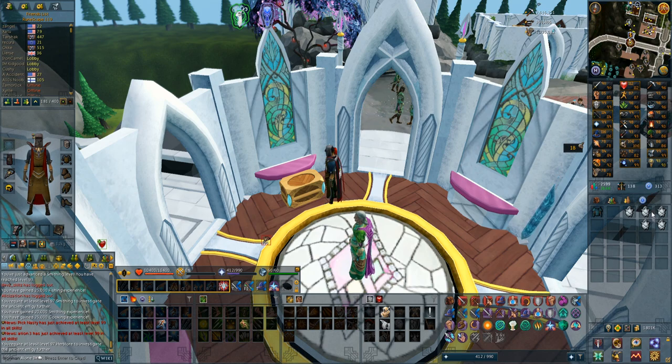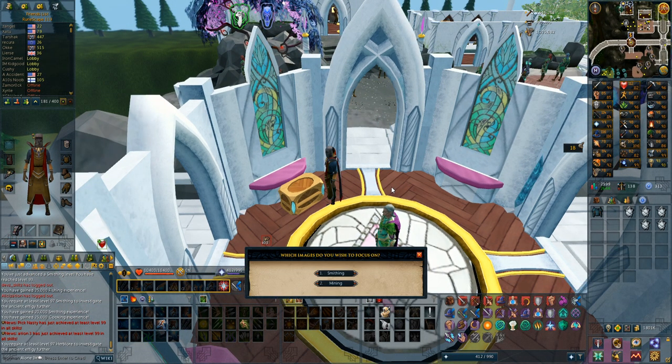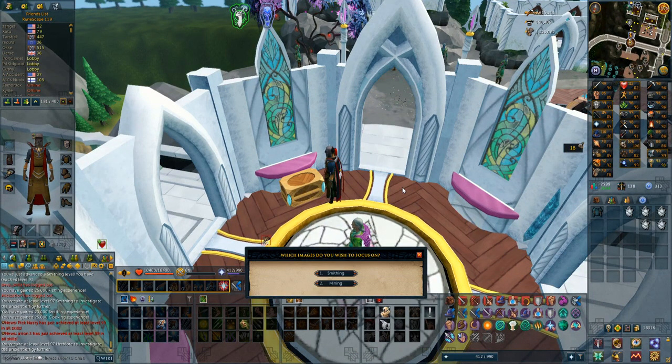I've had these 5 effigies in the bank for a very long time and they're all on the last step, which means 97 in the skills are required - so I just can't complete them yet. I think 4 of them have smithing and mining requirements, and one has herblore, which is also getting pretty close to 97 - pretty much halfway through the level. Soon when I get 97 mining I'll be able to open 5 effigies. You get an experience lamp that gives quite a lot of experience in a skill you can choose - going to be a very nice thing for my account in the near future.